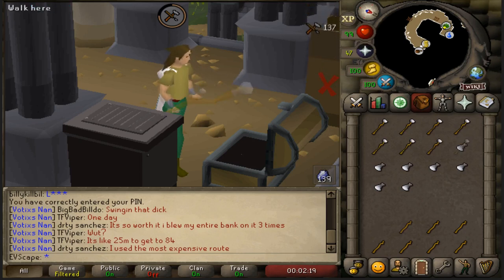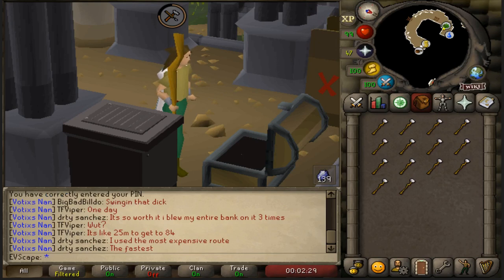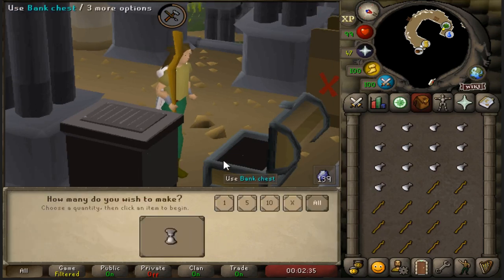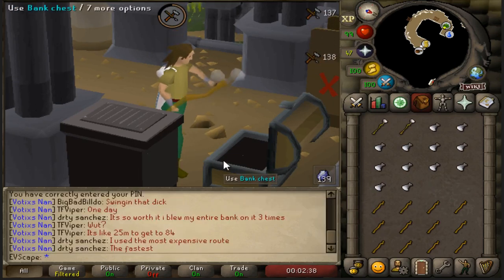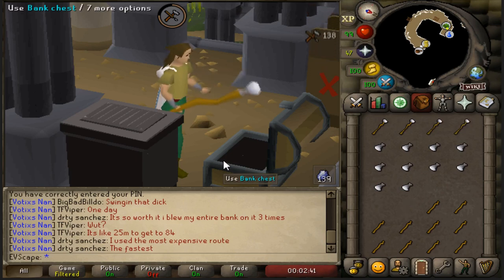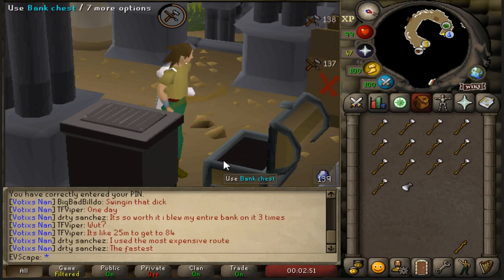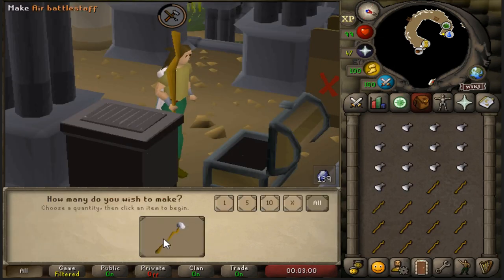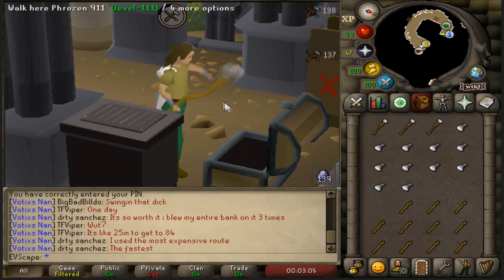He came out with a Google document — I'll leave it in the description — that basically tells you how to speed run Recipe for Disaster and get Barrows gloves. So what we're going to be doing today is speed running Barrows gloves: all of the quests, all of the requirements, from a level three account. The world record is 22 hours and 27 minutes, and he even said himself it's definitely beatable. So we're going to try to go for the world record fastest Barrows gloves from a level three account, while making a Zerker in the process.